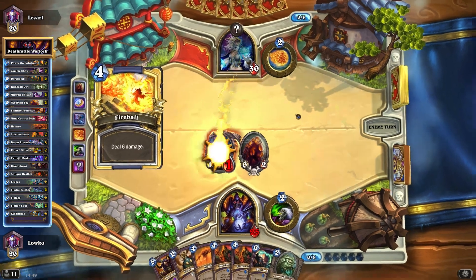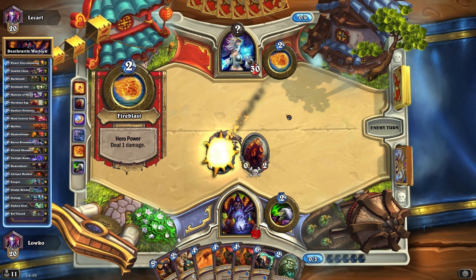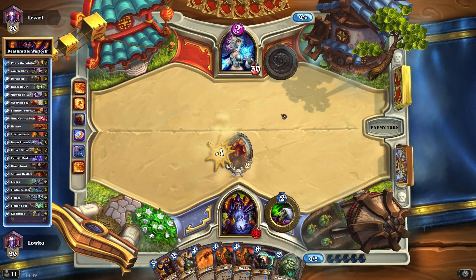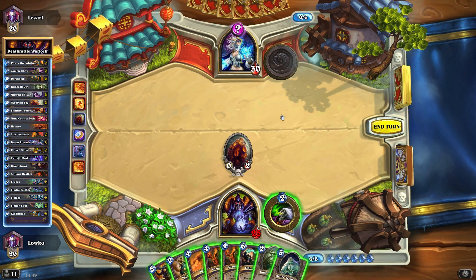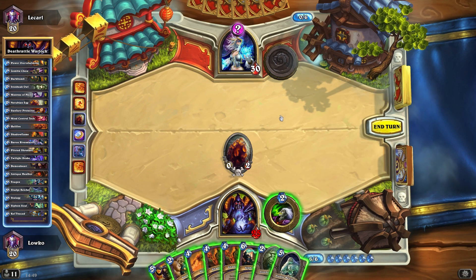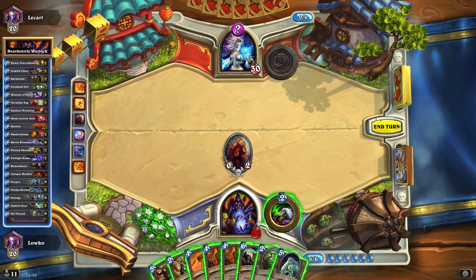Looks like he's gonna waste a fireball on it — that is more than fine for me. We're just trying to buy some time and get to the higher mana counts here. He seems to be doing something very similar though. I kind of do want to tap, but I also want to get Sludge Belcher out.